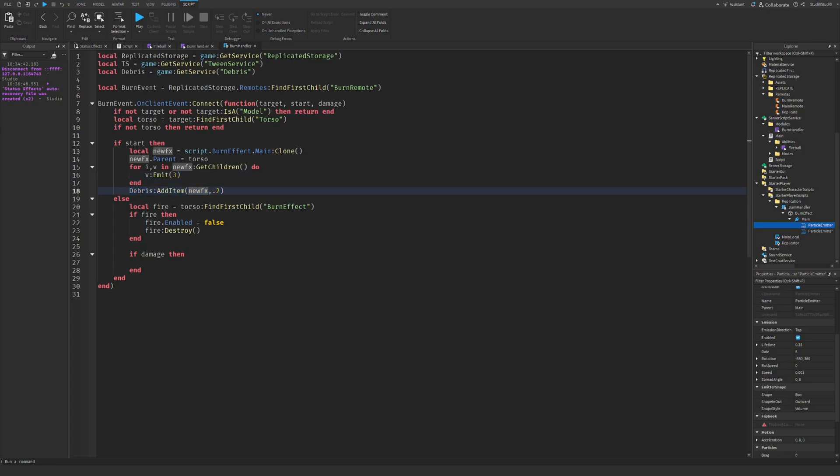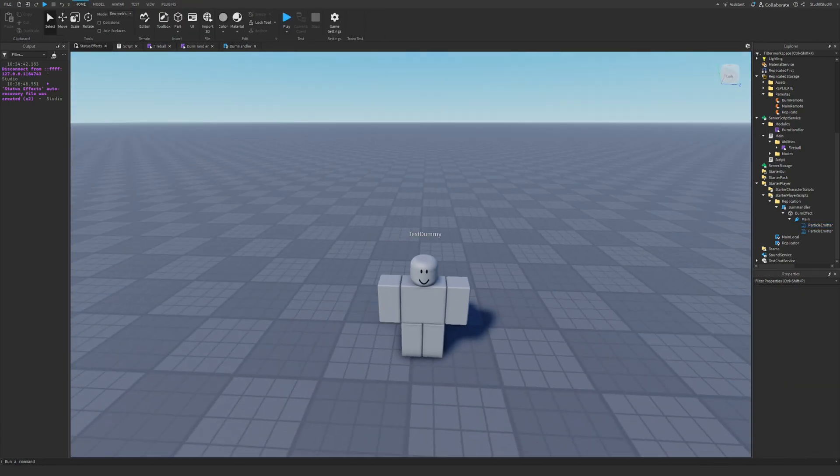We use debris to add item the effect for 0.2 seconds so it creates and then deletes it quickly. When the burn ends you destroy it — the debris handles cleanup, which will also be useful for a billboard GUI if you want to destroy it rather than just hide it. If you want to add on-screen damage numbers using a billboard GUI I can make a video on that, or there are existing tutorials — that's how most damage indicator systems work.